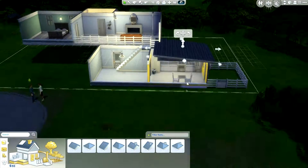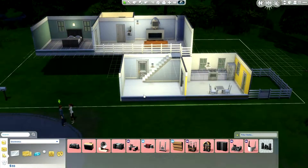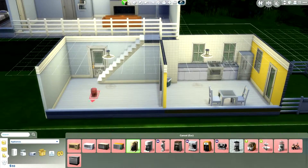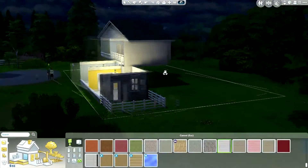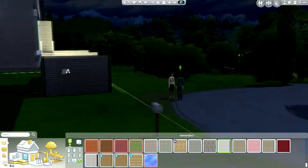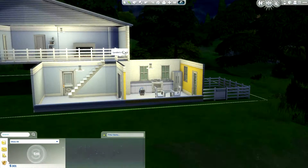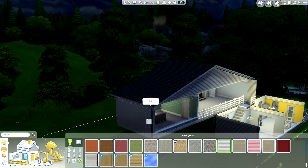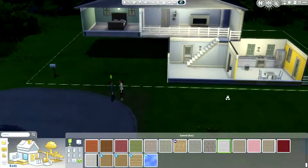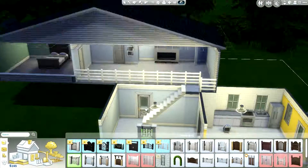I tried to put a roof there but it didn't look good at all and it kind of blocked the view, which is actually the whole point of the design. I think about a coffee maker - it would feel natural to have in the house - but it cost too much.